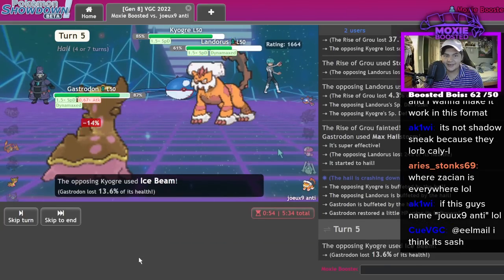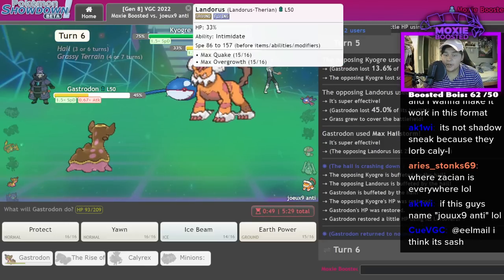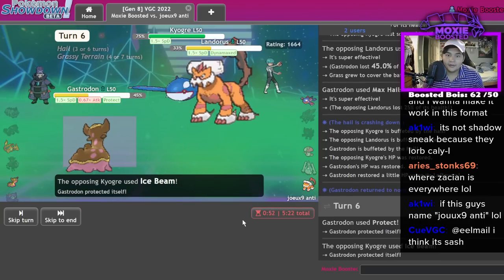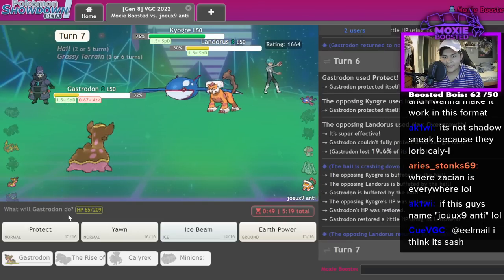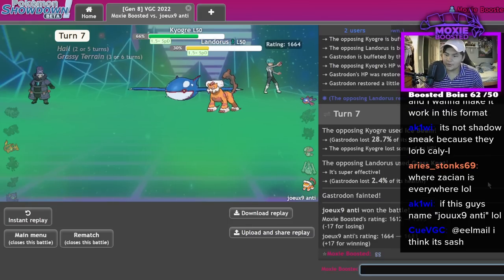I might lose to this. That's Special, right? That's Special. Oh my god, no way. No way I'm gonna lose to Grass Knot Lando. AV Grass Knot Lando. GG — okay that's crazy! That's actually crazy. This dude's prepping for worlds — this is a worlds team.